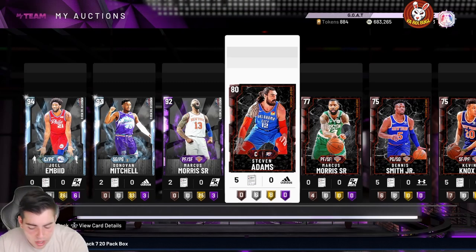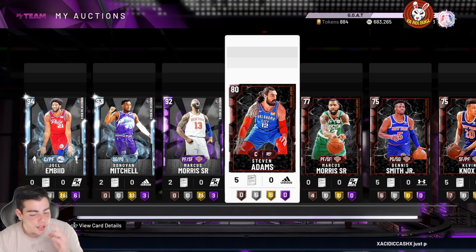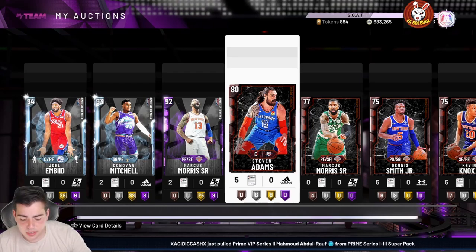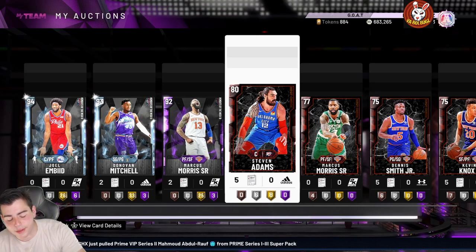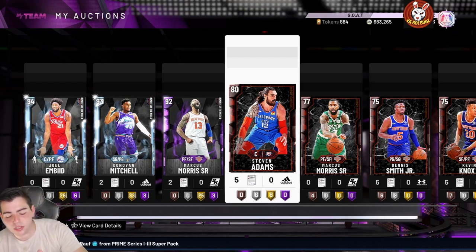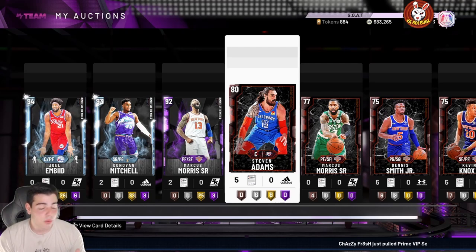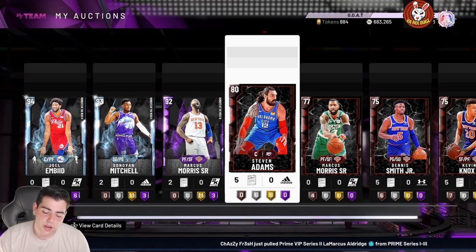Today we're covering the prime super pack locker code. I'm sweating — it's like a thousand degrees in here, my parents won't turn on the AC. We got Ben Simmons, Porzingis, and D. Rose in the code. Those are the three cards I want you to focus on. The Simmons is a free Simmons though, so really focus on Rose and Porzingis — those are your key cards.